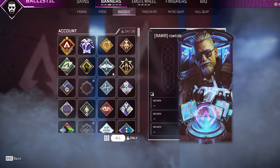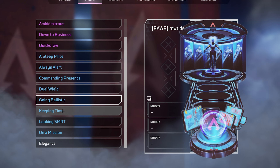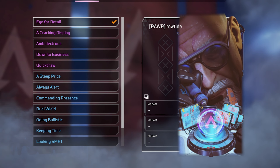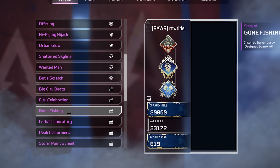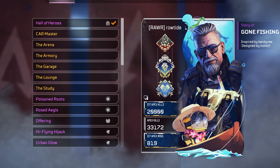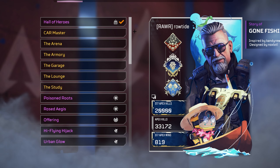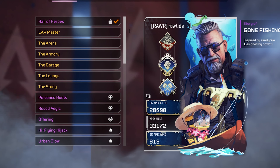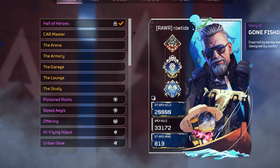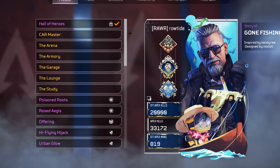Here is a really nice banner frame you can use with this skin. It pretty much works with the majority of Ballistic's non-moving poses, but my favourite with this is the Eye for Detail. Gone Fishing is also a really good choice and it might actually be better because it's a lot brighter than the Halls of Heroes one. I'd actually recommend Gone Fishing over Halls of Heroes because it works with the blue on the skin. Back in season 17 Gone Fishing was probably my main banner frame.